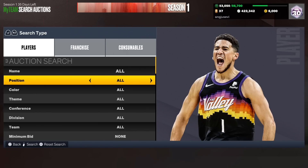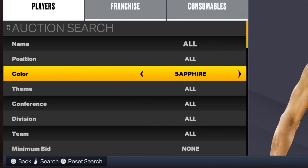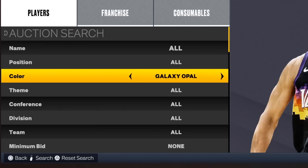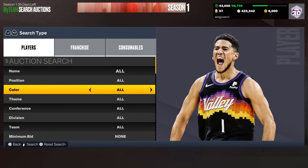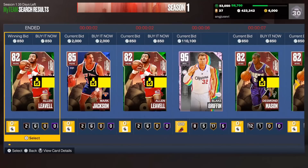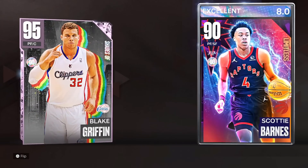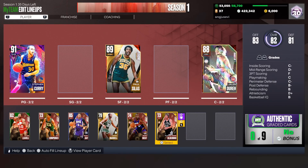We've got two more players coming from the auction house, then three from packs. I'm going to randomize a color — fingers crossed it's amethyst or above. Spinning and we get dark matter, which is clearly impossible. Spinning again — we land on all. Going with card number one, the very first card. We get Alan Lavelle — not a gold card, but still not great. And look how close we were to that pink diamond Blake Griffin if I had just waited five more seconds.